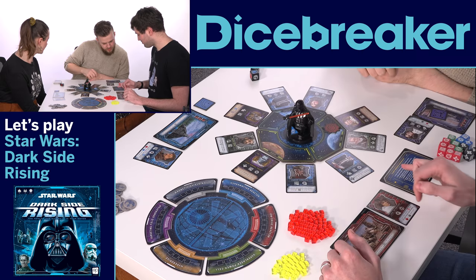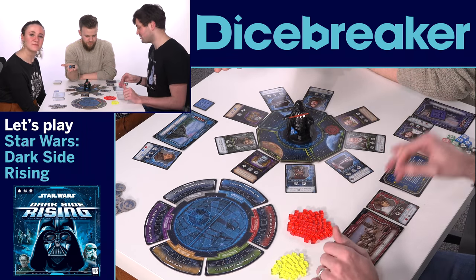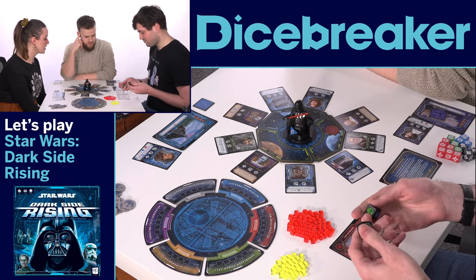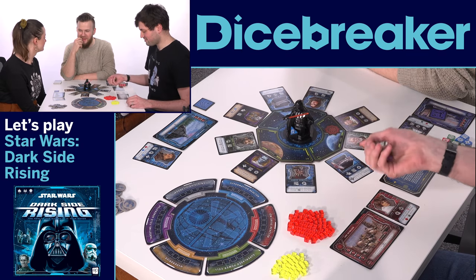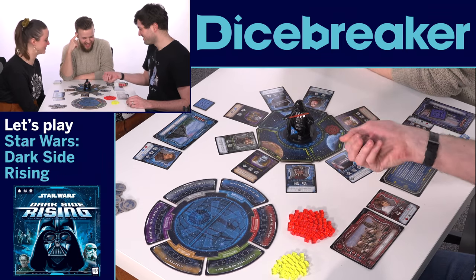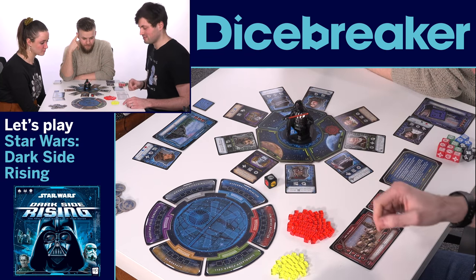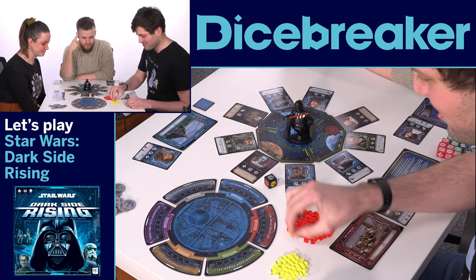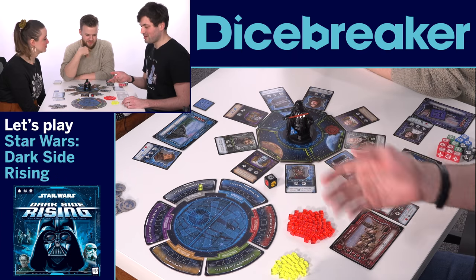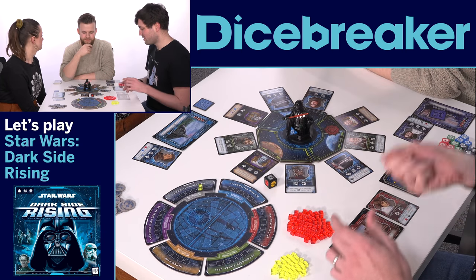The rebellion dice — bad dice first. So we each have tokens that represent where our team is. I'm heading to Eidu to check out Obi-Wan because that feels like something that Luke Skywalker would do. Then first of all, you roll the Death Star dice — there are six different parts of the Death Star. When you roll one, it gets a cube, like Pandemic. It's the magnetic shielding. When they're full up at the end of the turn and the cubes are still on there, they activate and do bad things.